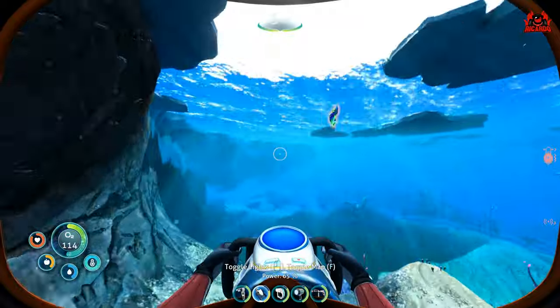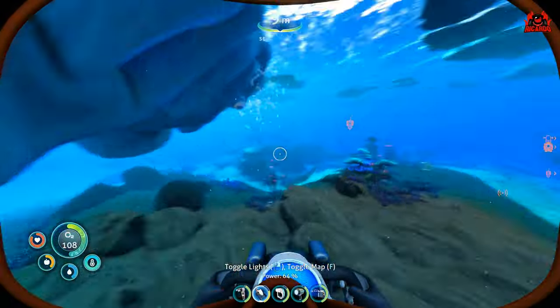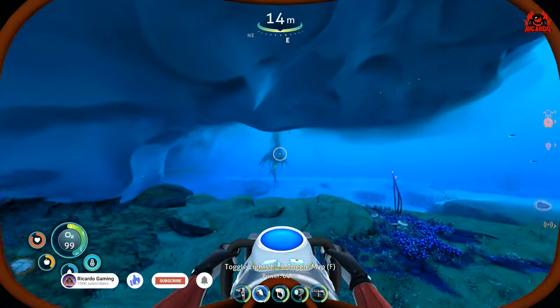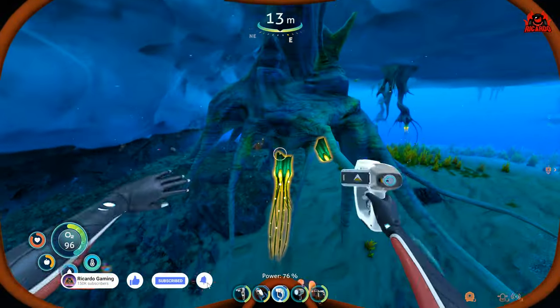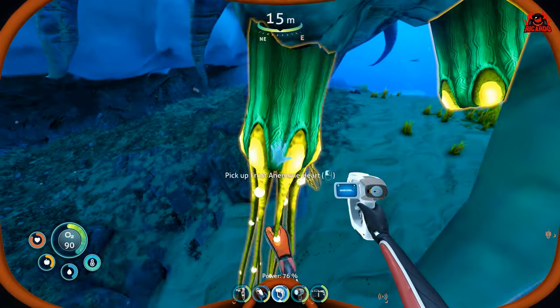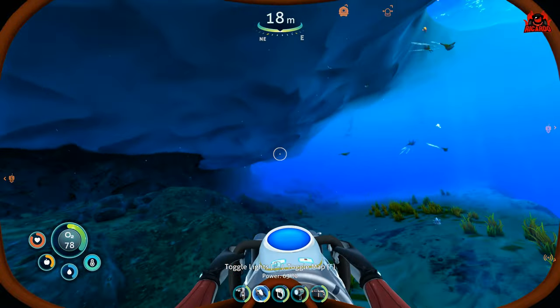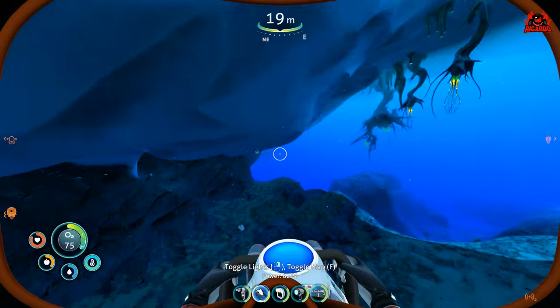Underwater of course. Don't forget to keep coming up for air because it is quite a long way away. You're going to be about 300 meters away from your starting pod, and once you get to these root type structures hanging down from the bottom of the icebergs, you're going to know exactly where you are. That's exactly where you need to be.